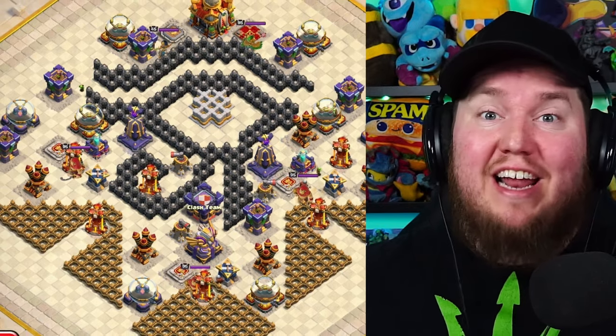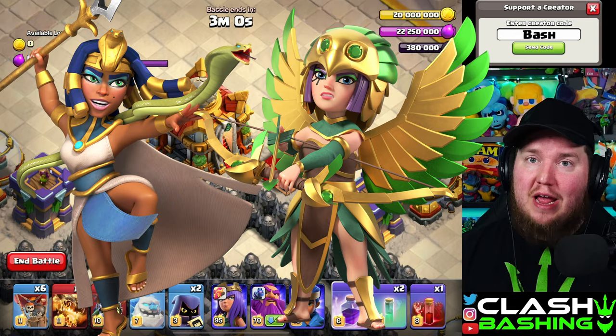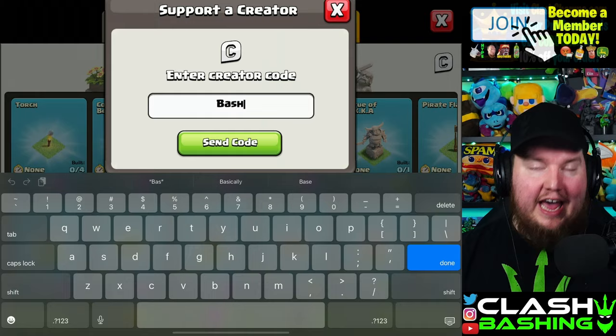We have a brand new challenge in Clash of Clans featuring an Egyptian theme, with the new Egypt Warden on this month's Gold Pass, plus the Egypt King, Egypt Queen, and Egypt Champion coming later this month. It's a beautiful scenery and I love this theme. If you're planning on buying the Gold Pass or any of these skins, don't forget to enter code Bash. Let's hop in to how to three-star this challenge.